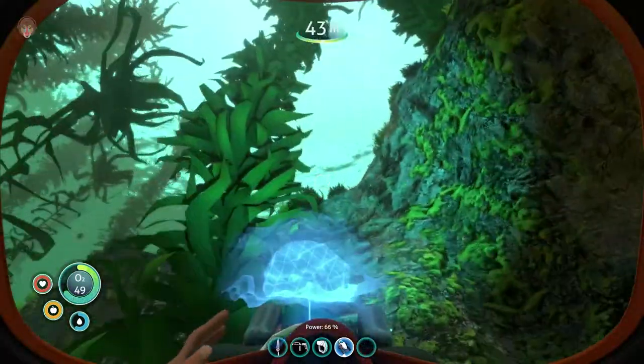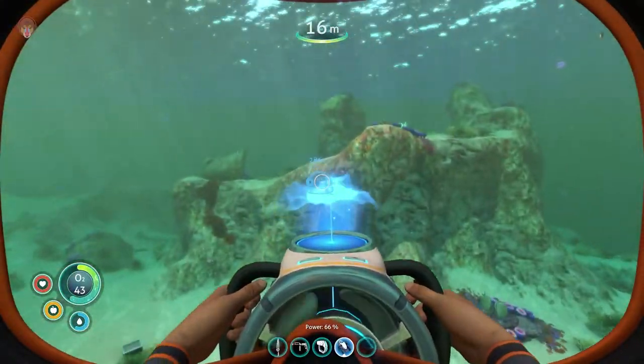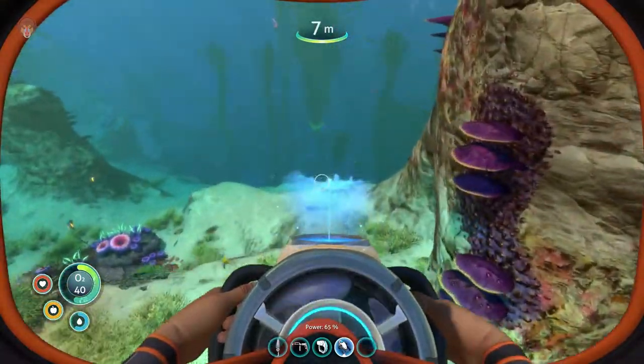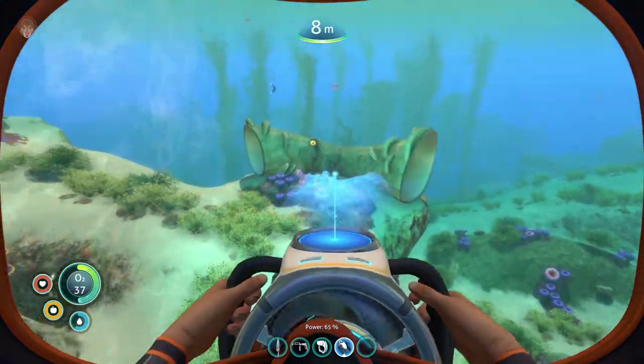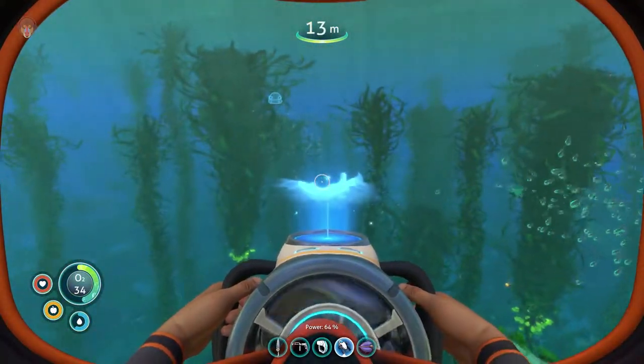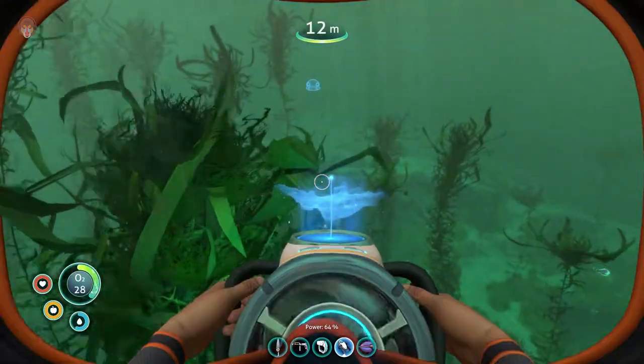There we go! Wow, okay, that was loose. All right, let's go back to base. We need water — I think one should be fine, it should do it. Yeah, so okay, that was life pod number three. Did it go ahead and — yeah, it did uncheck the heads-up display notification on where it is.